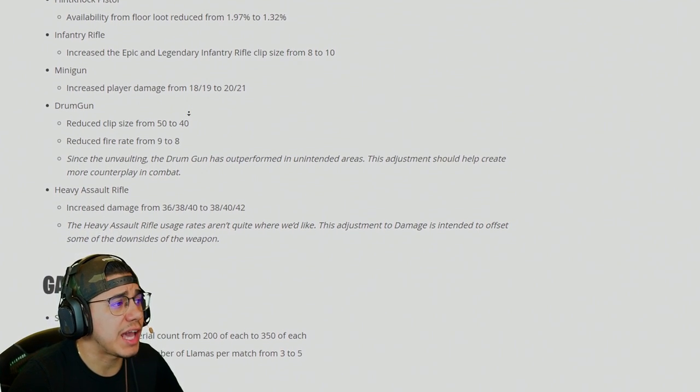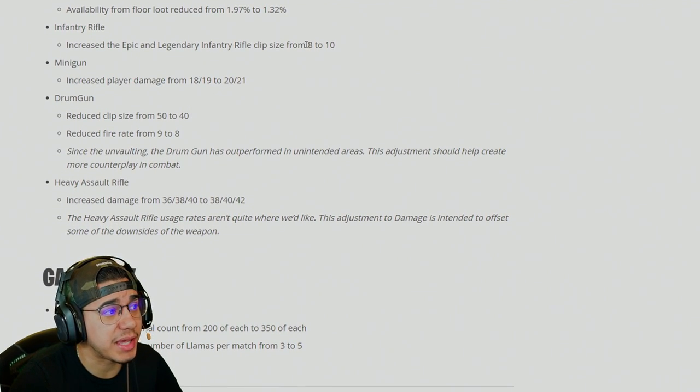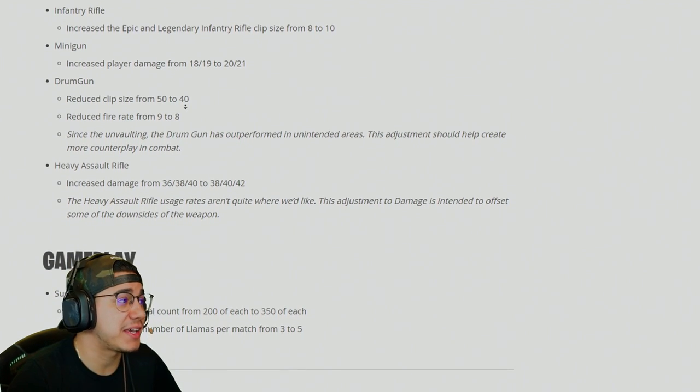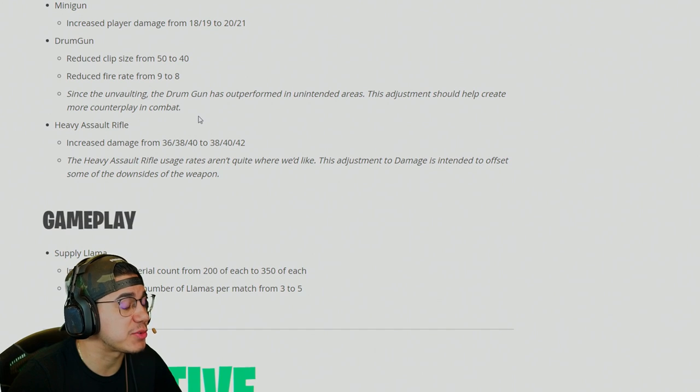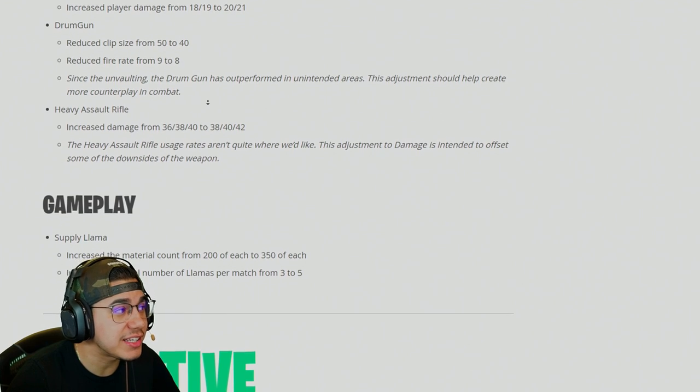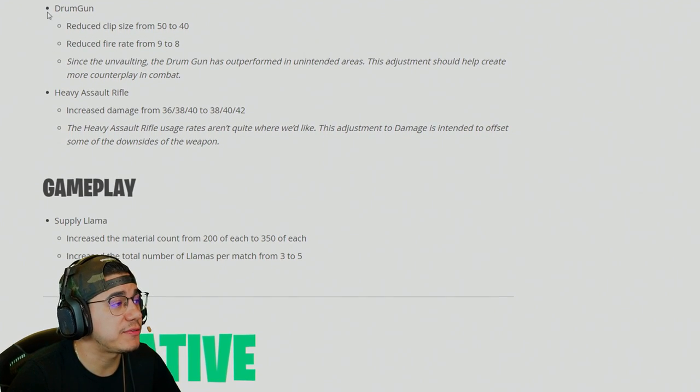Infantry rifle gets a buff — the epic and legendary clip size goes from 8 to 10. I didn't think it needed it, but 10 rounds in the bag is going to be really nice. The minigun also got a player damage increase up to 21 — another item I didn't think needed an adjustment, but it got a little buff.